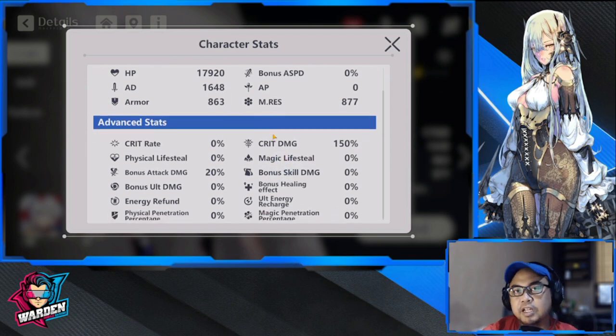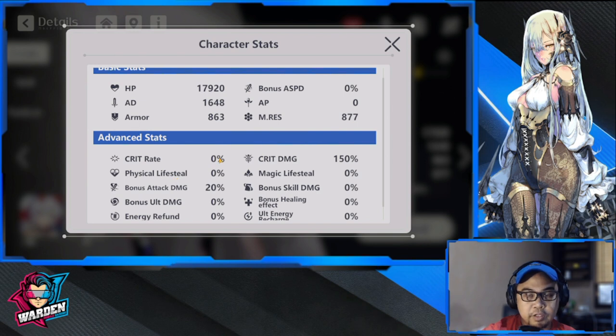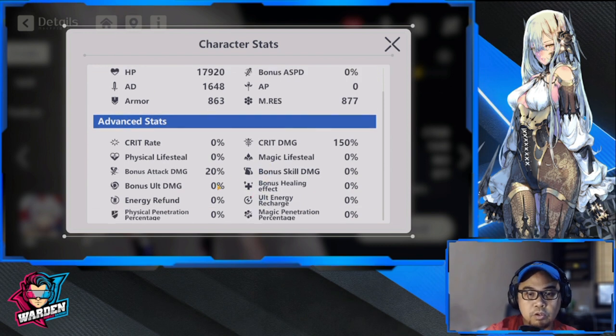You're going to be building her with AD definitely, also with bonus attack speed if you can, and also with crit rate, because she's a sniper. She's going to be in a sniper role, so she's going to be needing those more or less. The bonus attack damage is also nice.